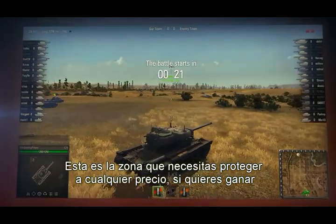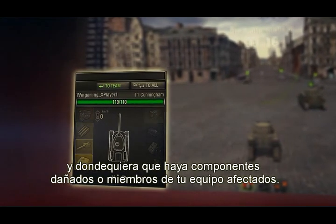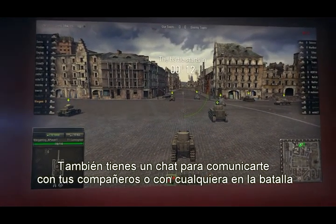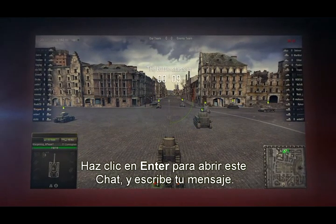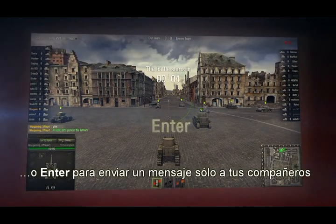In the schematic of your tank, you can see the amount of health your vehicle has left and whether there are any damaged components or wounded crew members. You've also got a chat where you can communicate with either your teammates or everyone in the battle. Press Enter to open the chat, then type your message. Press Ctrl+Enter to address everyone, or Enter to address just your teammates.